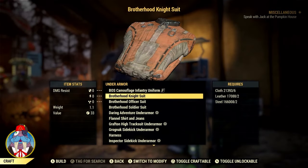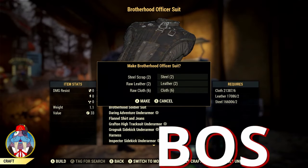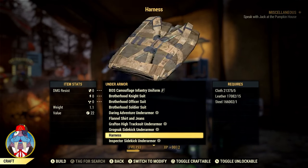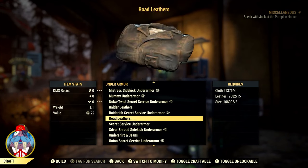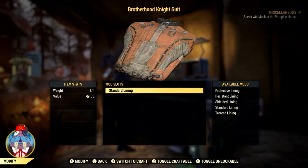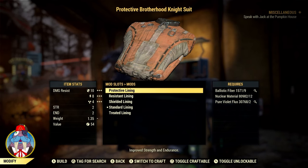First up, let's discuss some of the best Brotherhood Under Armours available. There's Brotherhood Fatigues, Brotherhood Knight Suit, the Brotherhood Officer Suit, and the Brotherhood Soldier Suit. All of these Under Armours require the same plans to mod them. The Brotherhood of Steel protective lining Under Armour plan is received through the quest Defiance Has Fallen. The shielded lining Brotherhood of Steel Under Armour plan has a 5% chance to be rewarded from technical data, or from the quest Breaking Radio Silence.